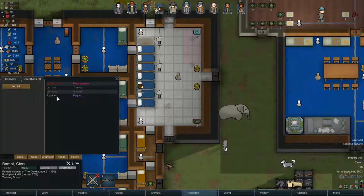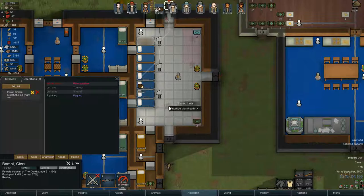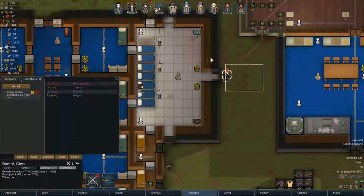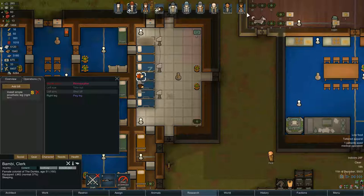Bambi, you have a peg leg — not the best — it's your right leg, so we'll install a simple prosthetic leg on the right leg. Same as before, we're gonna arrest you until healed. Let's clean up some of this dirt on the way — probably should have done that before the bionic leg surgery. Rest until healed.